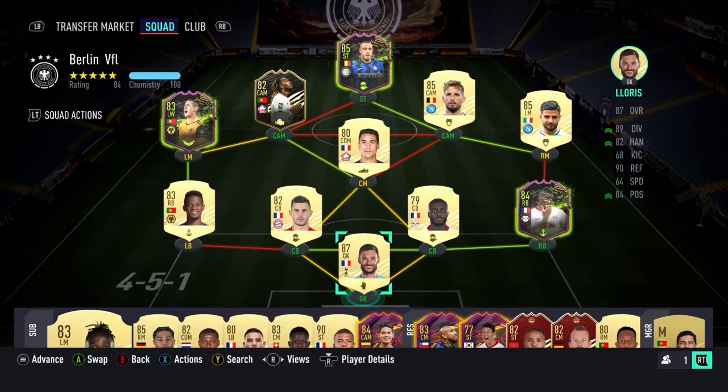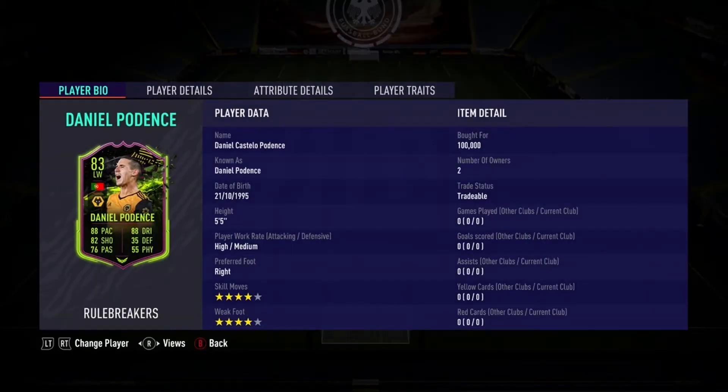Yo guys, what's going on? Welcome back to another video on the channel. So today we are reviewing 83 Rule Breaker Daniel Porden. The card looks pretty good. He's 5'5", high medium work rates, 4-star skills, 4-star weak foot.